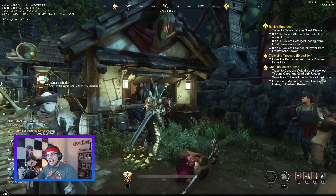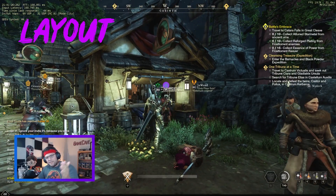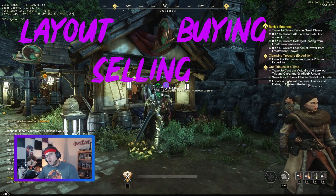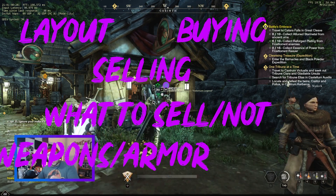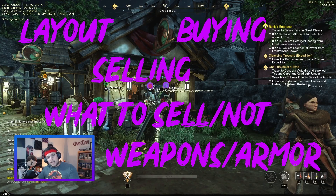What we're going to go over today is just the overall layout of the trading post. We're going to go over buying things, selling things, what not to sell or what to sell, and finally cover the weapons and armor that's within the marketplace and how you know if it's worth it or not.